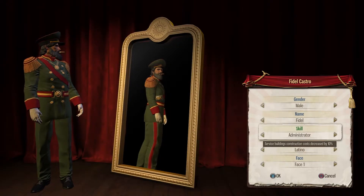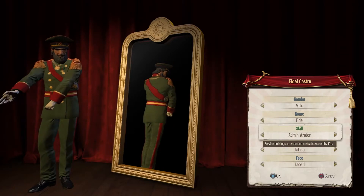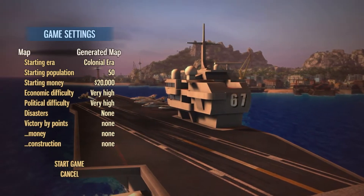To start off, you'll want to create a new dynasty and the leader skill that you want is the administrator skill. It makes all service buildings cheaper to build. Now you want to set up a sandbox game and set your starting money to 20,000 or more if you want. All the other settings don't matter.